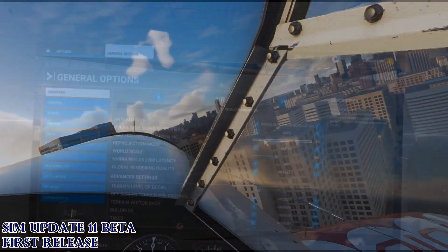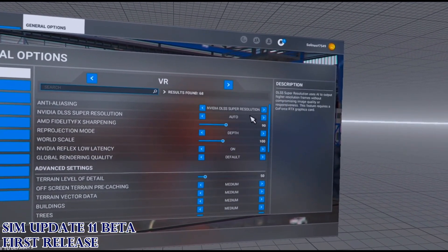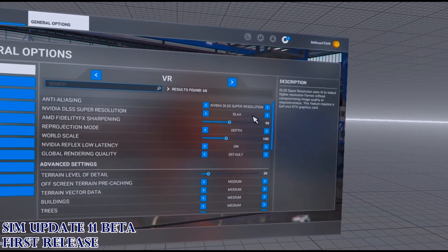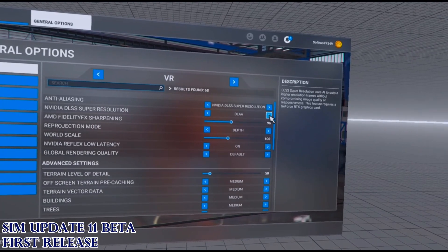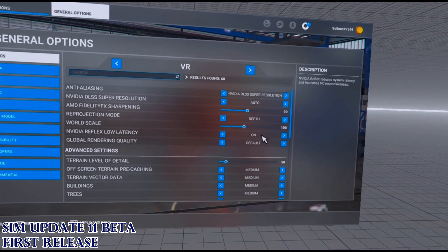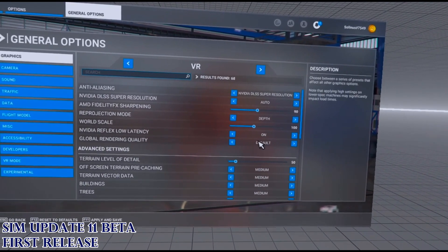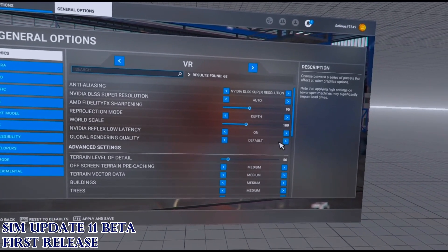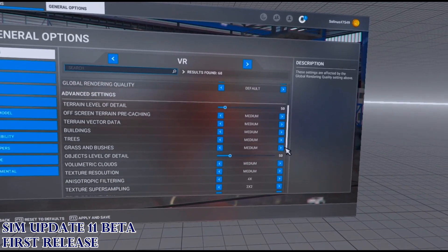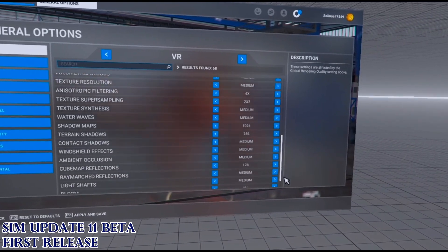I think the performance is really sweet. You can see I've got it on DLSS super resolution set to auto. The other option is DLAA — when I put that on, my frame rates cut in half, they dropped by 50%. So it's on auto, and the NVIDIA Reflex low latency is on. When I first go in and try to launch a flight I can't change that, but once I'm flying it adjusts itself. Global rendering is on default, which means everything is in the middle — everything on medium.